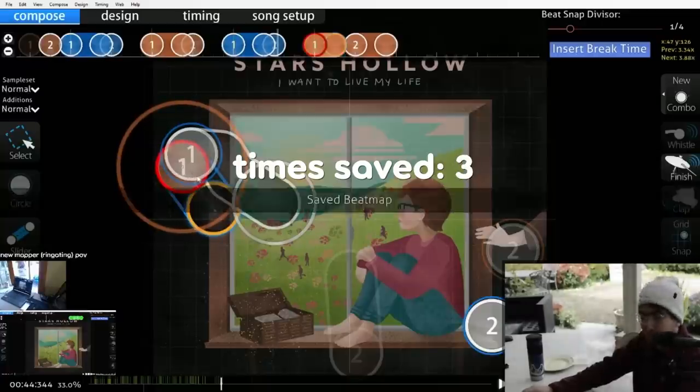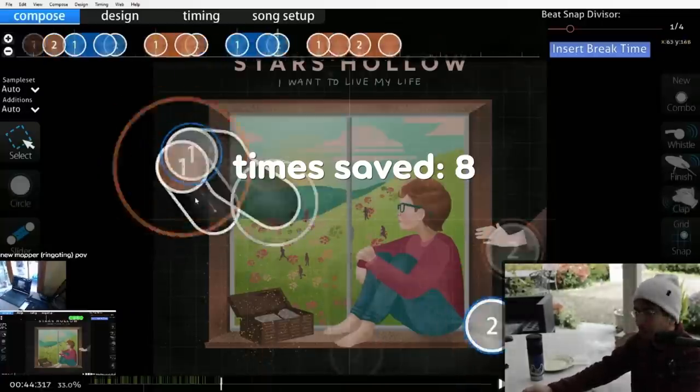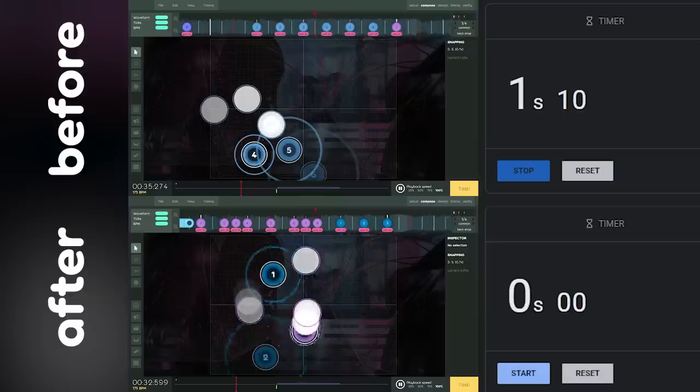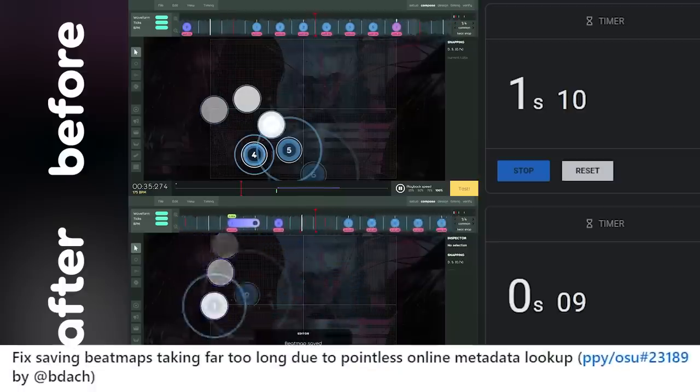If you have the compulsion to save your map anytime you physically can, this new fix makes saving in laser considerably faster. The reason why is not something you really need to know, but you can look into it if you really want to.